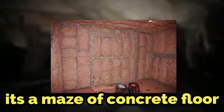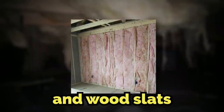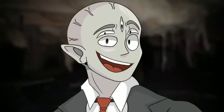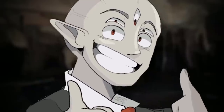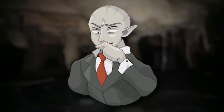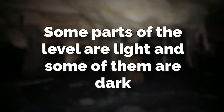Overall, it's a maze of concrete floors with walls made out of insulation material and wood slats. The entire place smells musty and dank — like a dark wet smell, kind of like an attic or a basement after it just rained. Some parts of the level are light and some are dark.